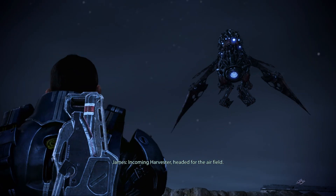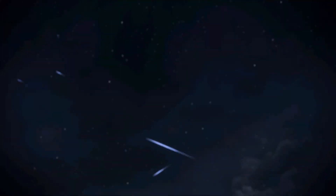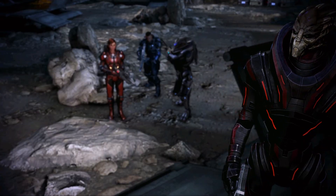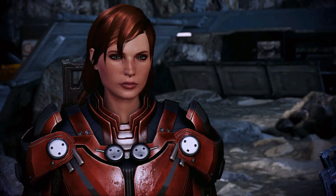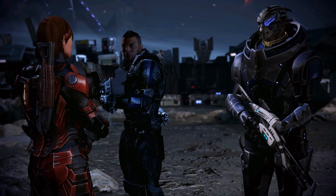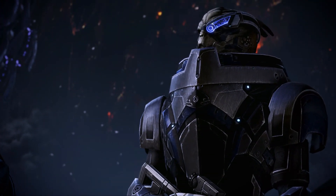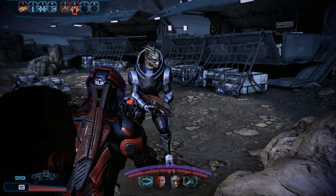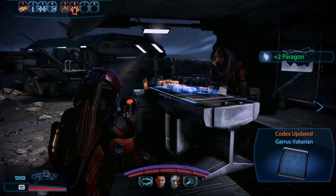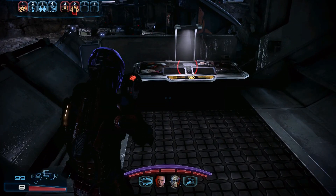Incoming harvester headed for the airfield! Shepard orders Carinthus to tell Primarch Victus to rendezvous here, then heads out to deal with whatever the harvester dropped off. 'Coming, Garrus?' — 'Are you kidding? I'm right behind you.' Garrus is back! Before we go, let's get him situated with his weapons.